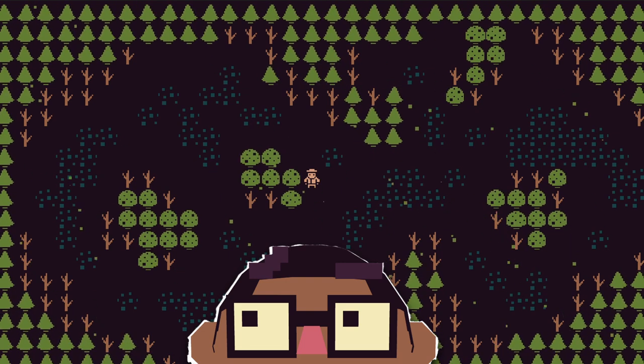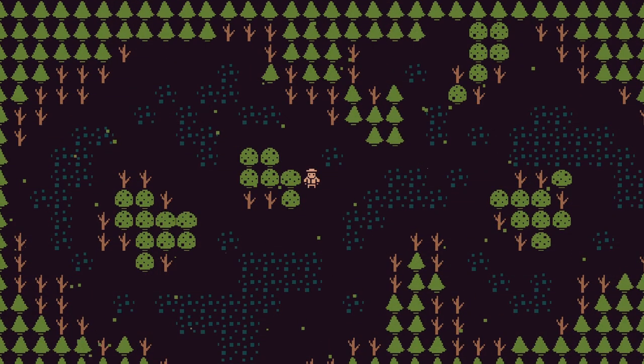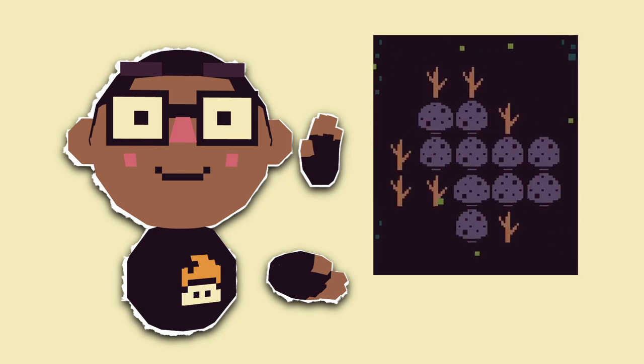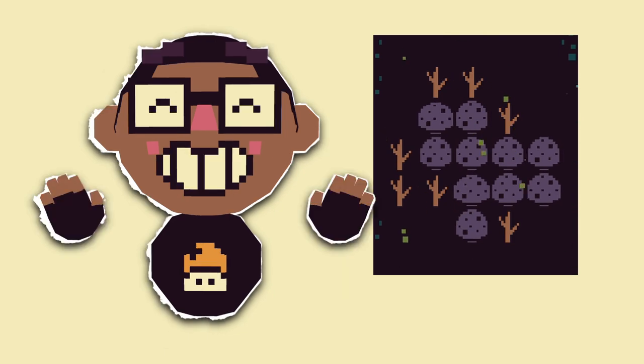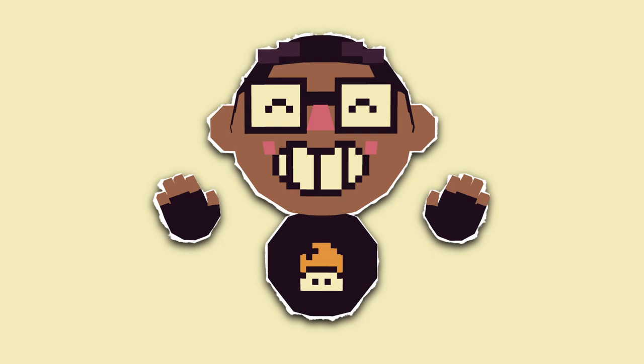It's important to remember though that you can't see movement in a screenshot, so you have to add other things to make your scene come to life. One of those things I added was texture, and I did this by placing spots and mushrooms on the ground. I also switched to using purple mushrooms instead of green bushes, because it fit thematically, and instead of everything being one note, it adds some nice contrast against the green trees and the dark background.